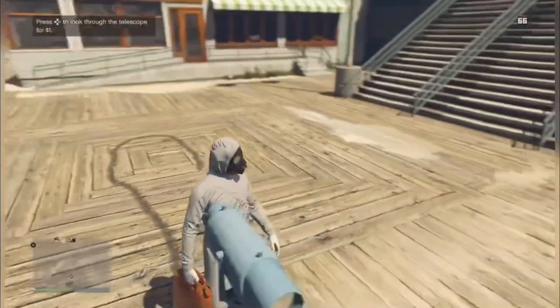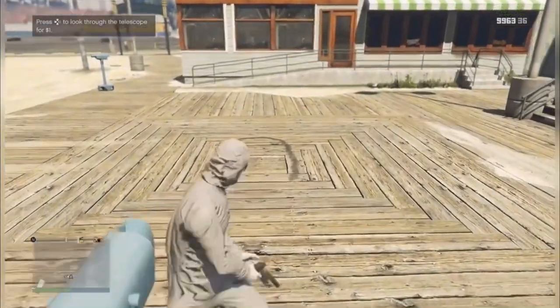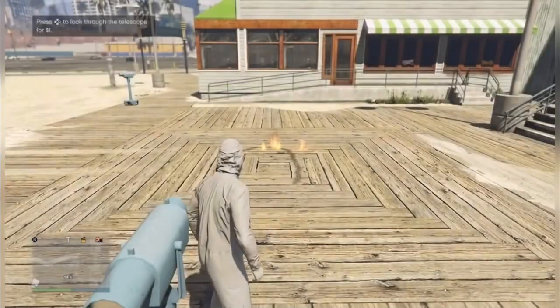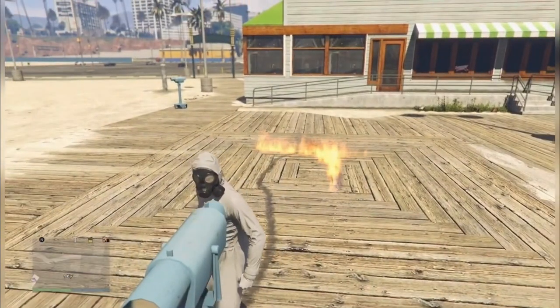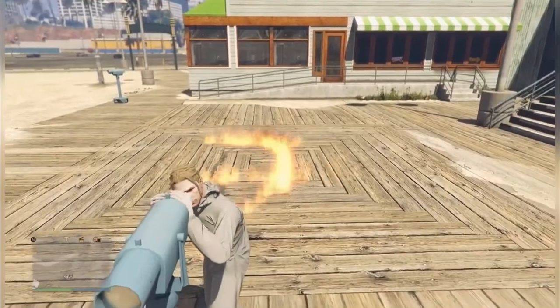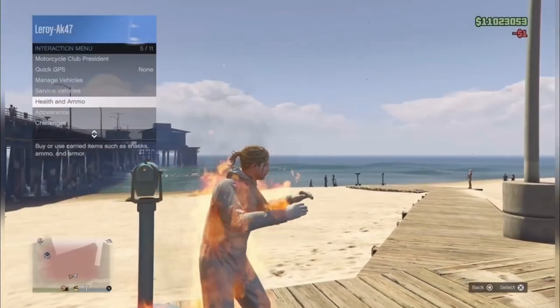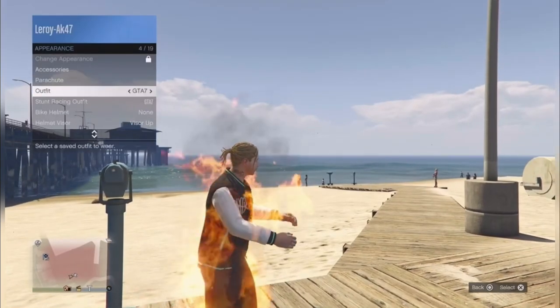Once you do this, turn around and light the gas on fire. As soon as it's on fire, turn around and start using the telescope. Once your character stays frozen like this, pick up the outfit that you just saved.